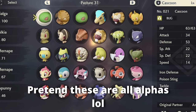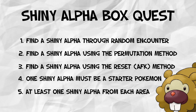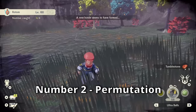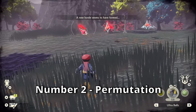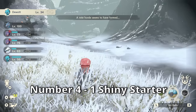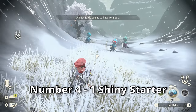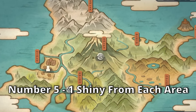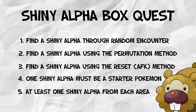So I challenged myself to catch an entire box of them. Welcome to this new series that I'm calling the Shiny Alpha Box Quest. I gave myself a checklist of 5 things to accomplish before the end of the series. Number 1: one Shiny Alpha must be found through the Random Encounter Method. Number 2: find a Shiny Alpha using the Permutation Method. Number 3: find a Shiny Alpha using the Reset Method. Number 4: at least one Shiny Alpha must be a starter Pokemon. And Number 5: find at least one Shiny Alpha from each area in Hisui. And of course, the obvious rule — I need to catch 30 Shiny Alphas in total. Let the challenge begin!